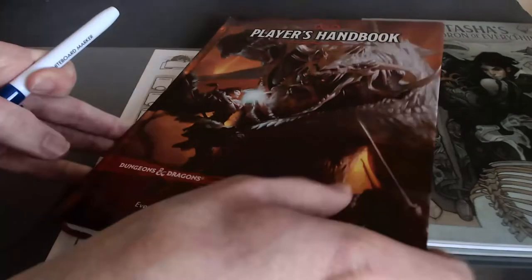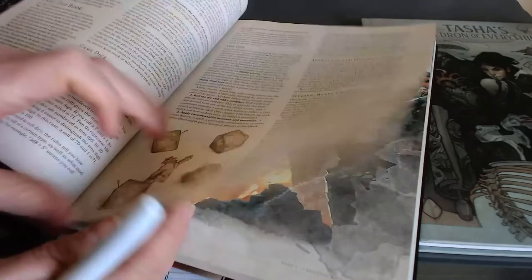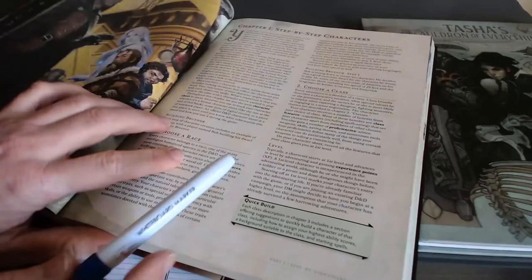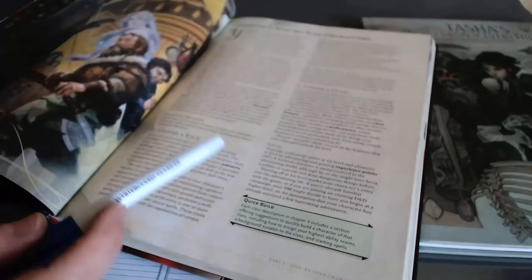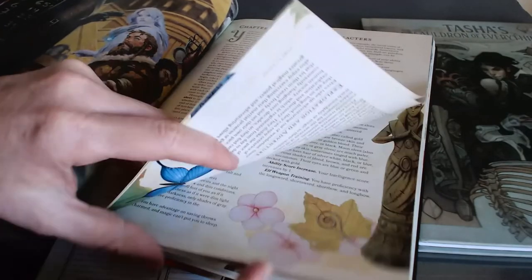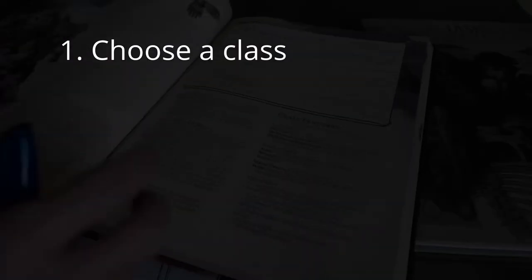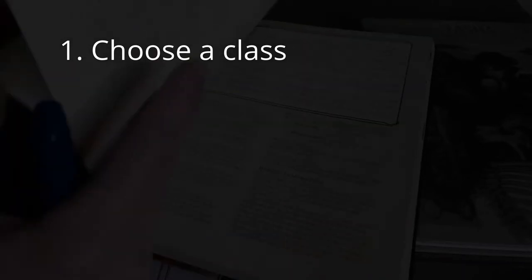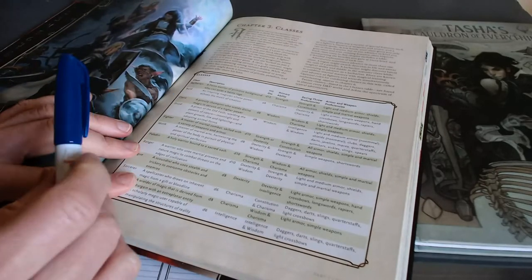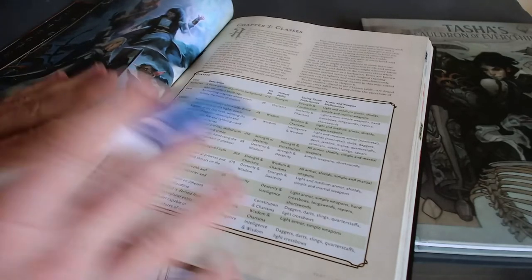You might think that I would start at chapter one, but that's not actually where I start. What I'm really looking at is the Quick Build section. That's the note I focus on initially — it's got everything to do with classes, and that's where I start. Classes have quick builds that help you build that class quickly, and I find that most people new to D&D care more about what they're going to be doing in the game rather than who they are quite yet.